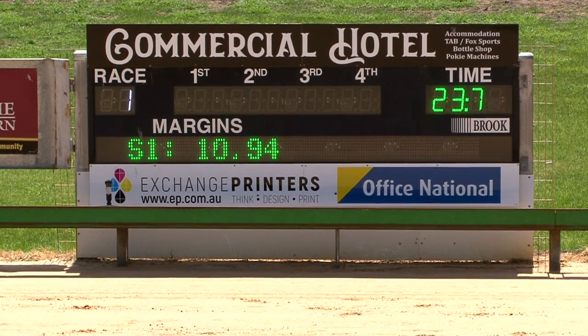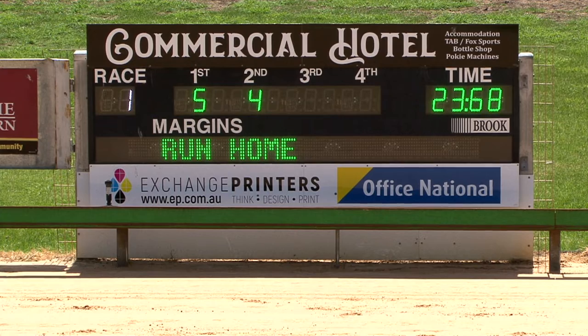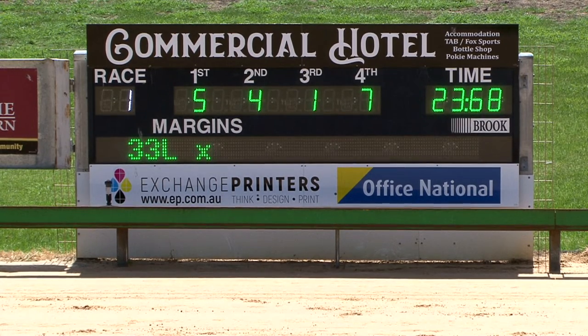The time was around 23.70. Favorite too good — number five Mystic Hayes defeats number four Jagged Fury running into second position. It's a photo for third between number one Bungalow Ebony and number seven Marco Fury. And number one does get third — Bungalow Ebony. So the result: five, four, one, seven. Marco Fury is fourth.